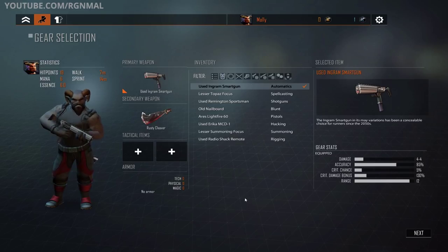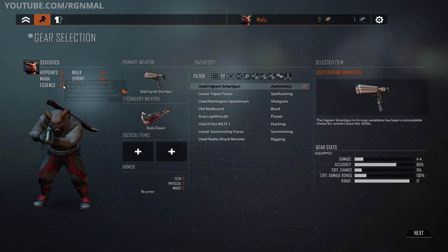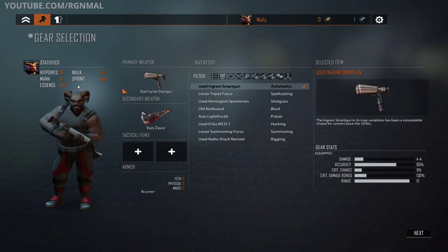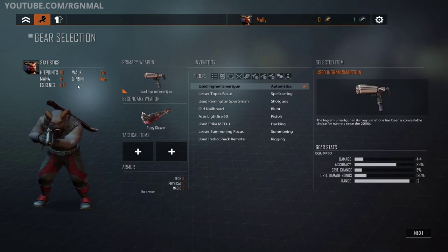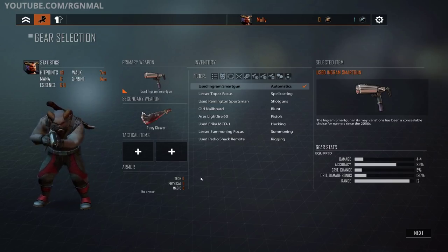Our equipment — you do start with some basic stuff. Here are our statistics: 19 hit points, walk 7 meters, sprint 14, 6 mana which doesn't really apply to us, and 6 essence. Essence is the base value for your mana pool and it will go down as you increase the amount of cyberware you install. It's a pretty good balance system — if you want to add more enhancements you're welcome to, but the cost is you won't be as proficient at spellcasting and it also affects your ability to resist spells. You have a couple of slots for tactical items like grenades, primary and secondary weapons — generally a ranged weapon and some kind of close-in weapon — and of course your armor, none of which we have at the moment.